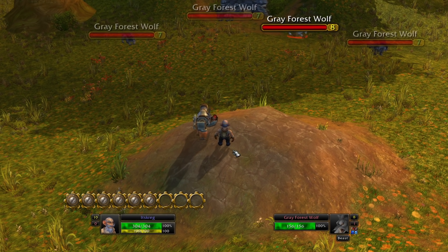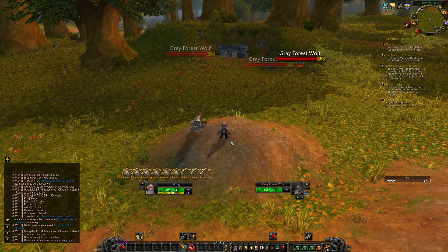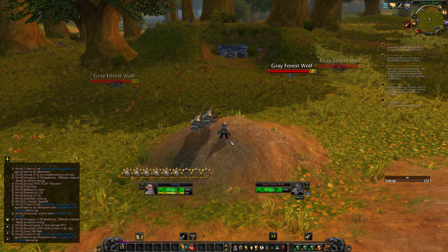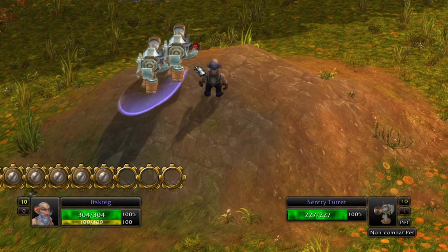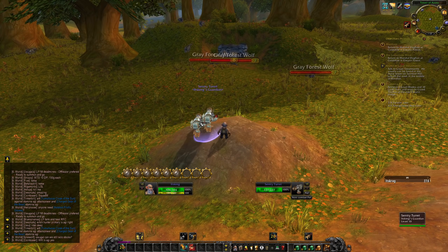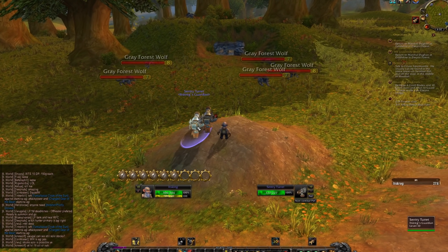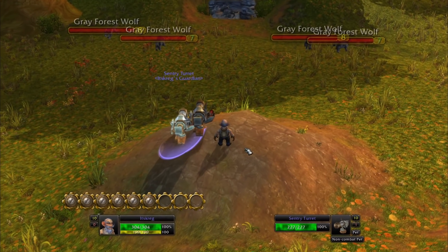I'm going to primarily kite them by running around and letting my turrets do all the damage. If it looks like I'm dying I'll throw out the Sticky Bomb. Tinkers are going to make for a very good defensive class — in Warsong Gulch you just put turrets up in key locations and defend the whole place. They're at 227 health — about what I have — so they shouldn't be easily killable, but there's a fine line for balance.